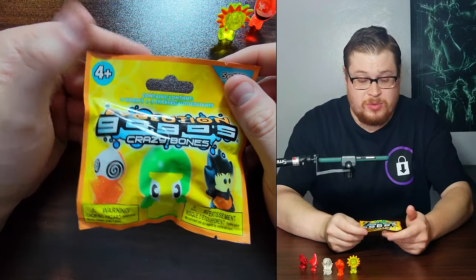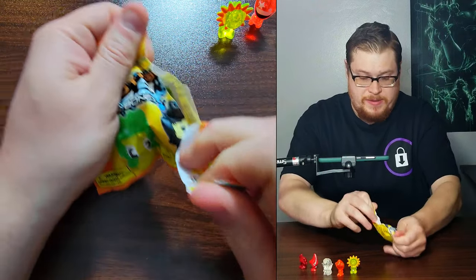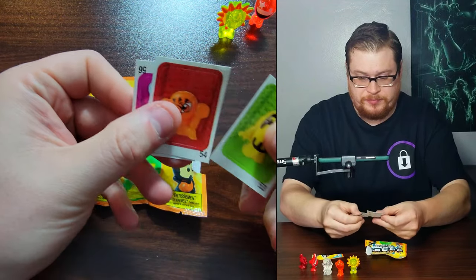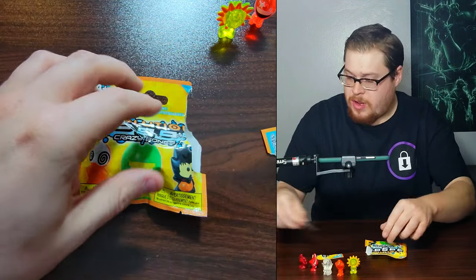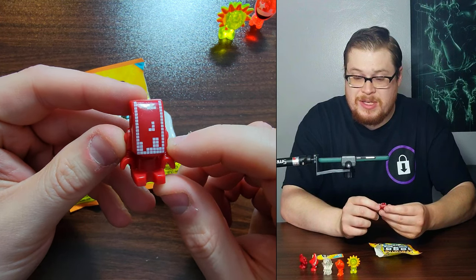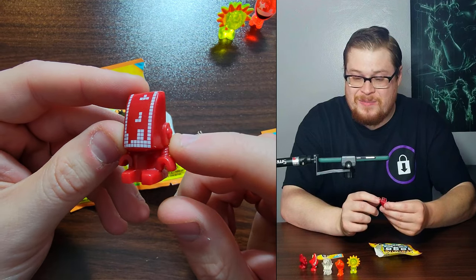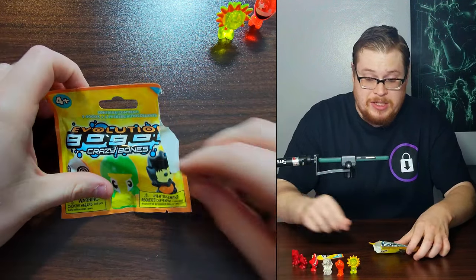Let's do one of the actual packs themselves that you can find in stores. I believe we get three figures in here and then three stickers. First one - let's pull out the stickers. We got this very cool guy, he's like a Tetris guy. That is sick. And he'll look sweet in the jelly version as well. We're going to get lots of jellies today, I am pumped. Our next one - oh, hypno man. He's definitely a hypno man. That is sick looking.